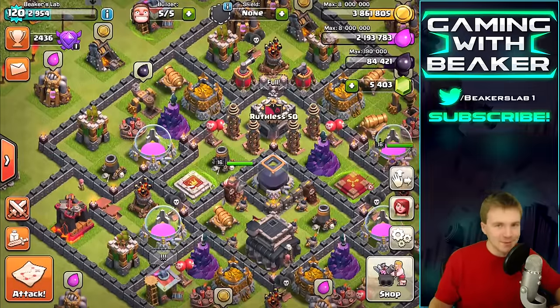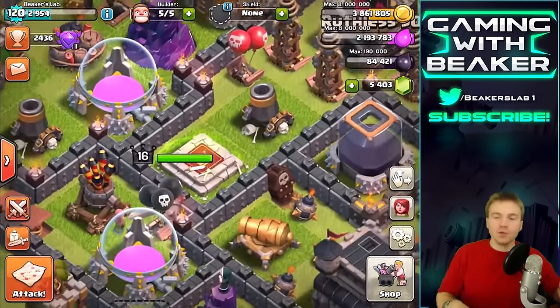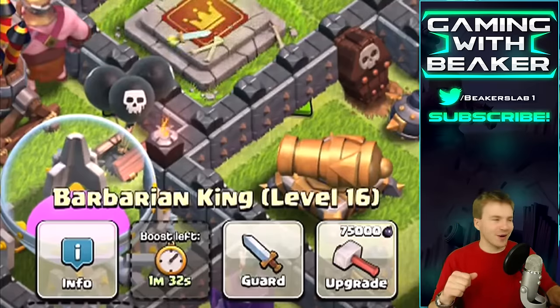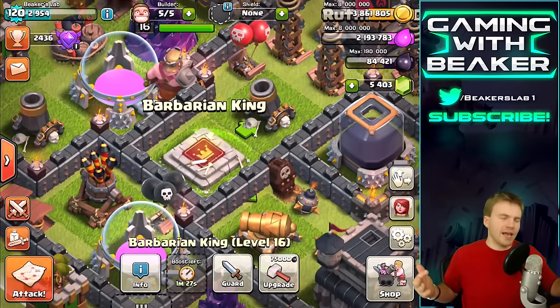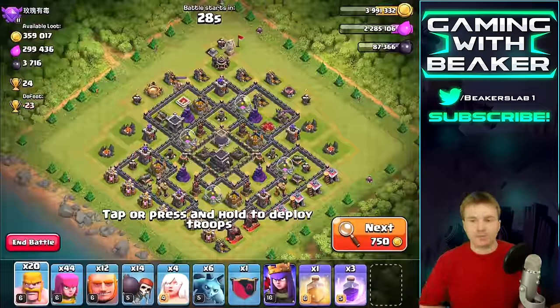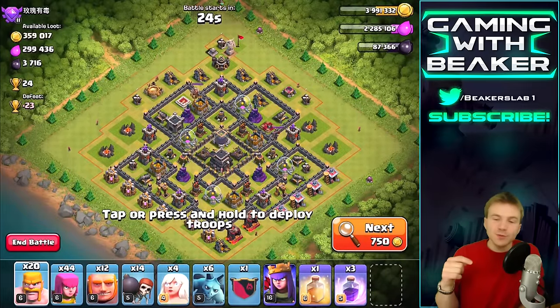Welcome back, my name is Beaker. Today we're doing our second episode in a row of dark elixir time - we're trying to do the king upgrade. Once we have enough loot... wait, we already have enough loot. Anyway, that kind of ruins my plan, but we're gonna farm some dark elixir today and then at the end we're gonna do the king upgrade.